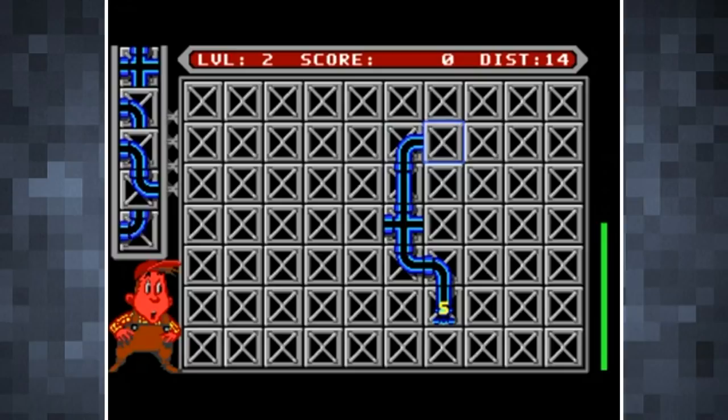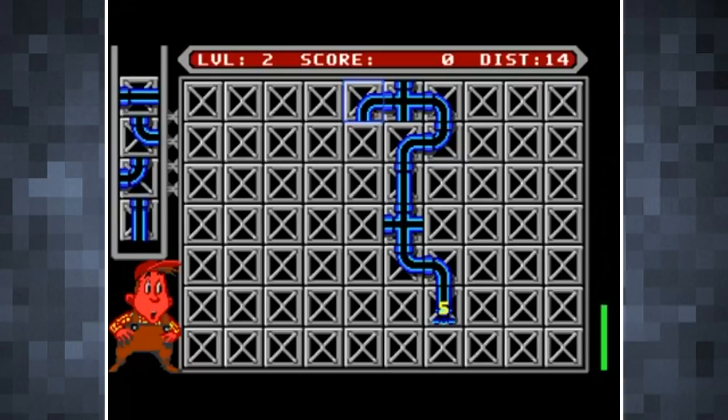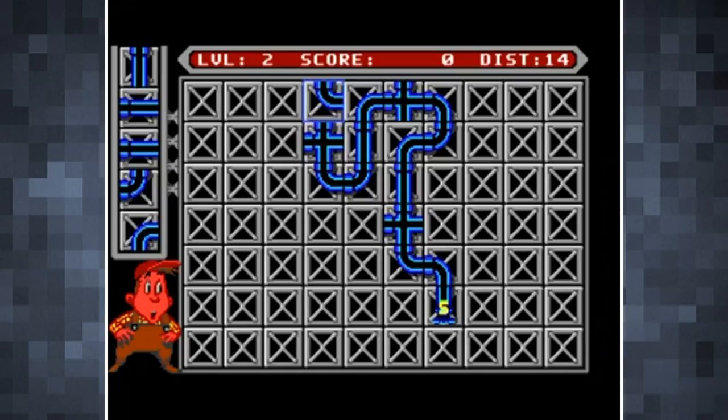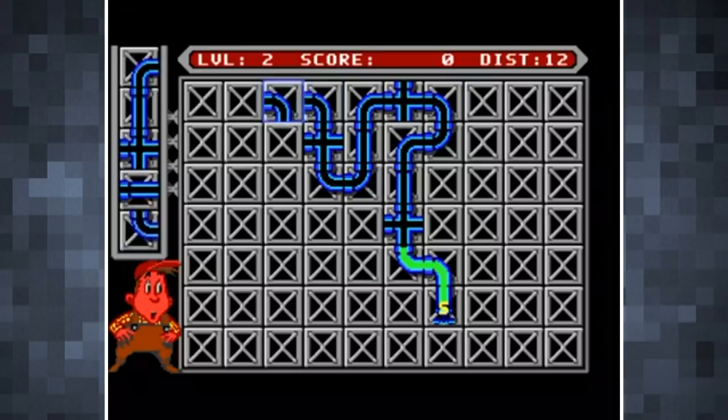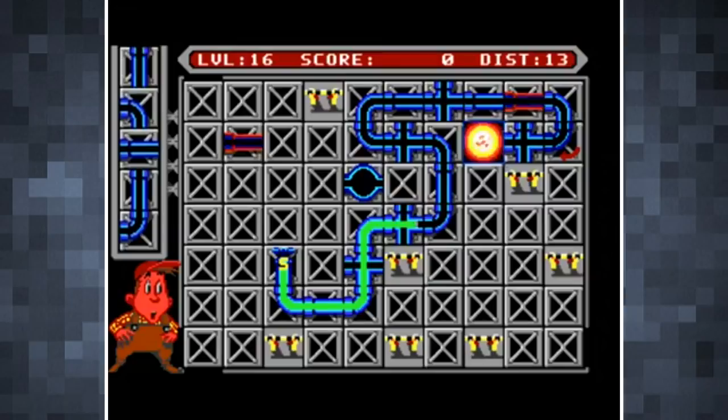With each level the time before the liquid begins to flow is shortened and its rate of flow increases, upping the difficulty. As with all great puzzle games, Pipe Mania took a simple premise and made it extremely fun but challenging. It spawned numerous sequels and even appeared as a minigame in several more modern titles, such as the hacking mechanic in BioShock.